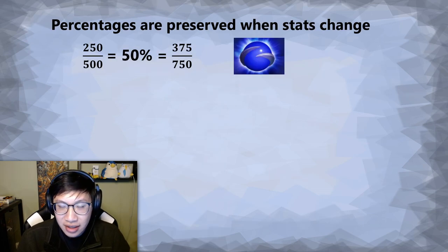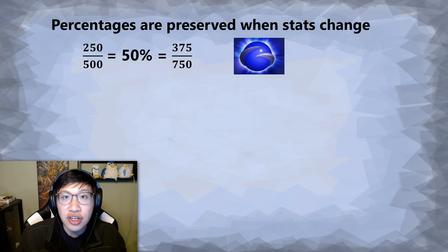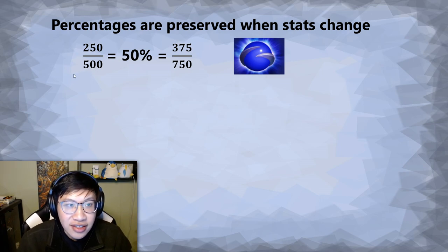We're going to explain this slide in a little bit. Let's start with why tread switching works. Percentages in this game for your health and your mana are preserved when stats change. So that could be your attributes — intelligence or strength — or it could be something like this energy booster which just gives you flat mana. Let's look at this exercise: let's say your total mana pool is 500, your current mana — because you have used a couple spells — is 250. That means your percentage of remaining mana is 50%. Current divided by total. Easy math so far.